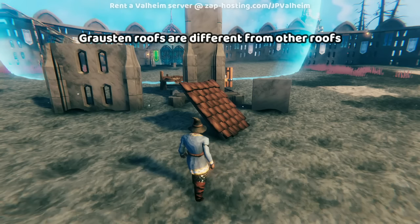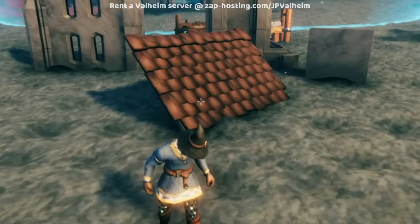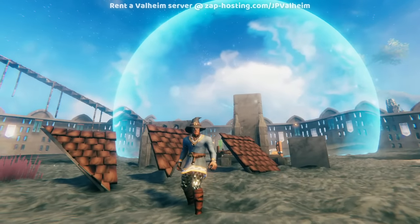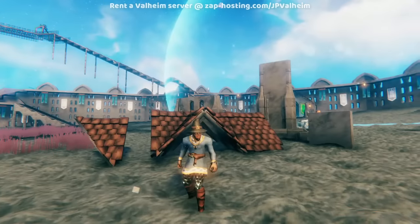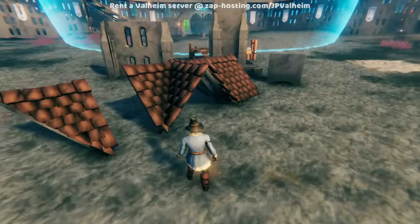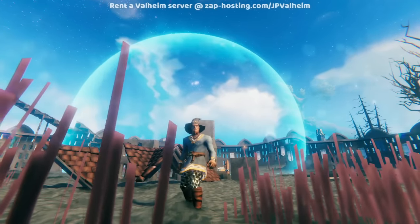The next thing that players often trip up about with Grosten is the roofing situation. Unlike other roofs that have corner pieces, with Grosten we don't have a full corner piece — we have these sort of arched half corner pieces. With Grosten, this is really what they're expecting you to do for the roofs. But I want to give you a simpler option for roofs using Grosten.